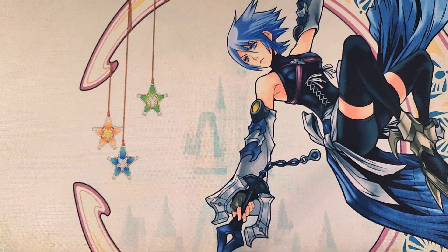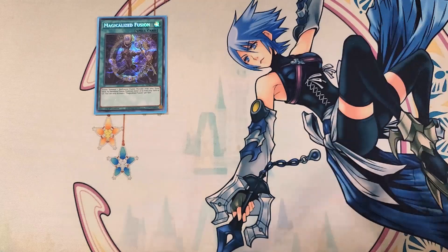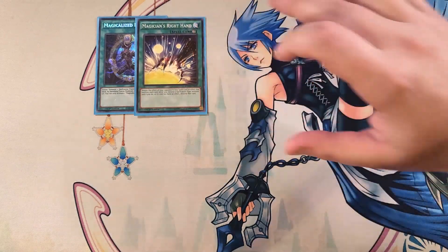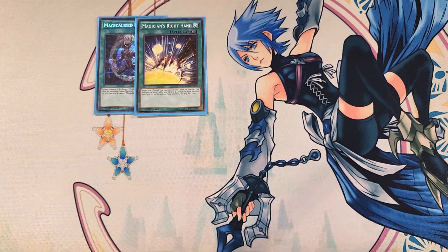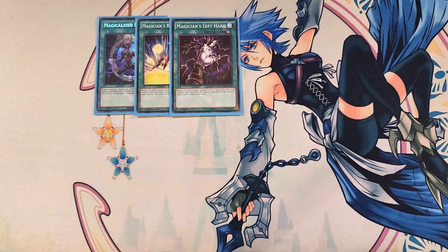For the spells, we start with a single copy of Magical Eyes Fusion, which is basically Miracle Fusion for the deck, helping us step into a bunch of different fusion plays. We then play a single copy of Magician's Right Hand, which negates the effect of your opponent's first spell card or effect that resolves each turn while you control a spellcaster-type monster, and if it does negate, destroys that card. We then play a single copy of Magician's Left Hand, which negates the first trap your opponent activates.